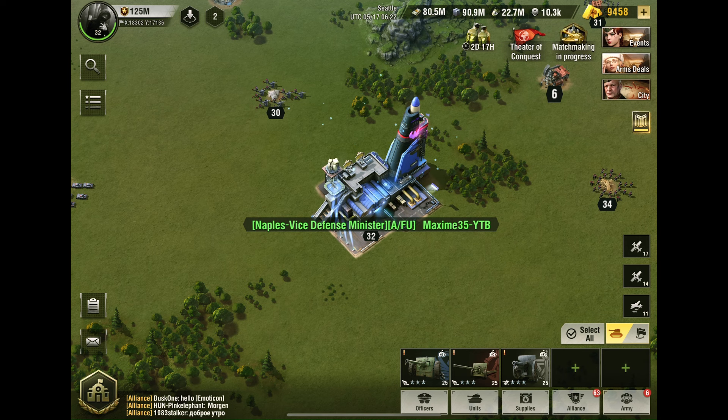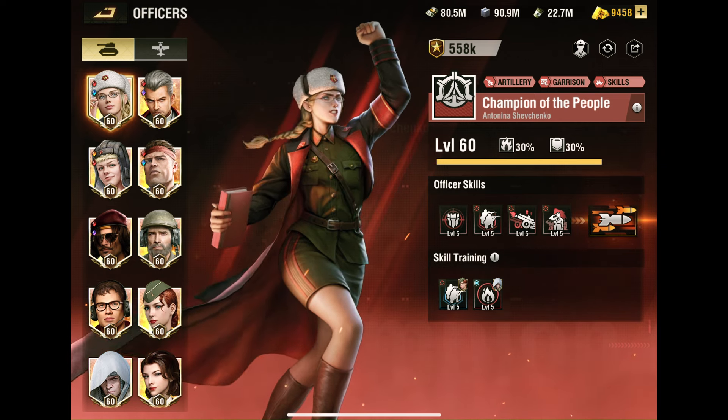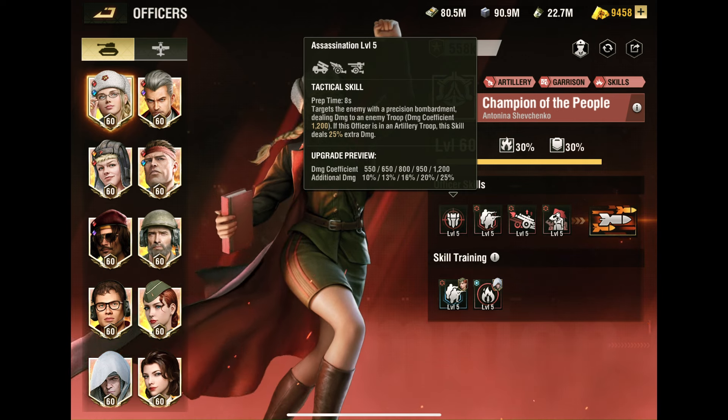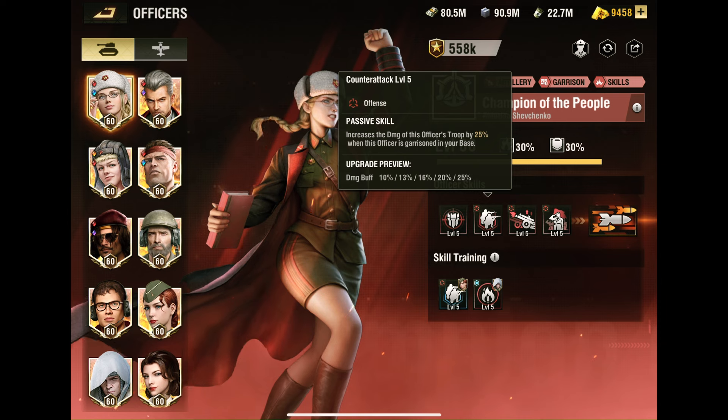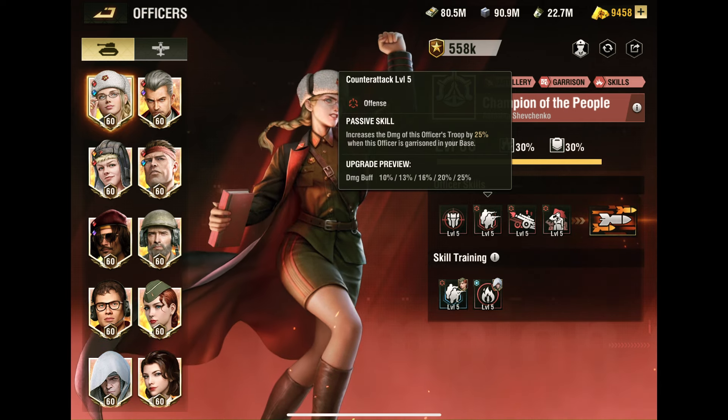Now let's talk about the officers. First we have Champion of the People — also known as Antonina. The first skill is 'Target the Enemy with Precision Bombardment,' dealing damage with a coefficient of 1200. If this officer is in an artillery troop, this skill deals 25% extra damage. The second skill is an offense skill that increases the damage of this officer's troop by 25% when this officer is garrisoned in your base.